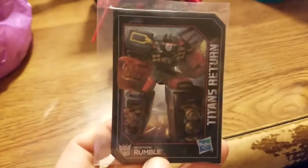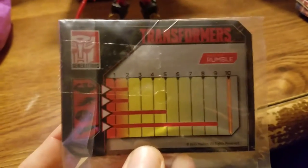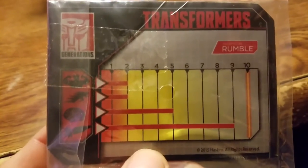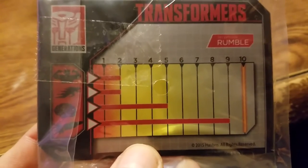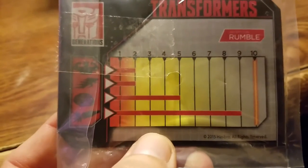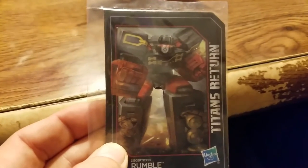Let's take a look at the card. Look at that — that's some nice art. And I managed to flip it around correctly for the first time ever! He has a strength of two, speed of two, intelligence five, and firepower of nine. That means he's pretty strong in terms of damage output — the damage he does is pretty good, even if his base strength isn't high. Very nice art on the card.